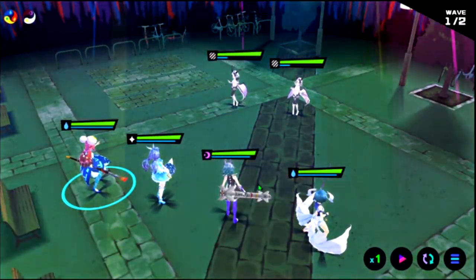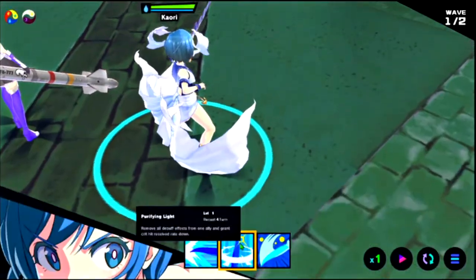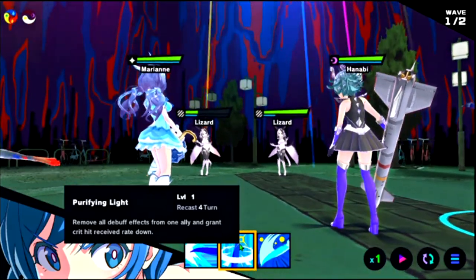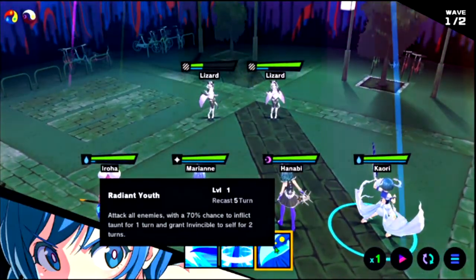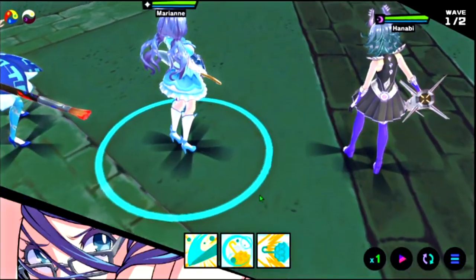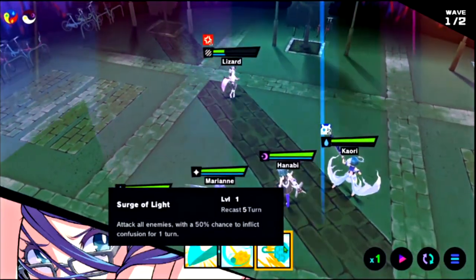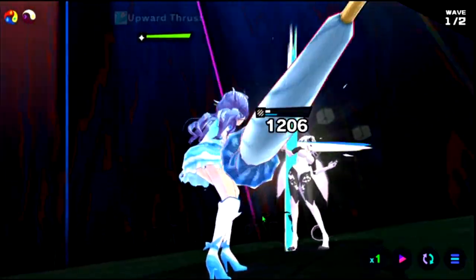There are two waves actually. Crit receive down — oh yeah, this gives invincibility. She's more of a tank-type character, then I have like a healer somewhat. The music isn't that bad either in its own way.